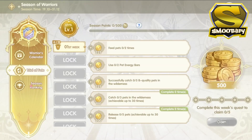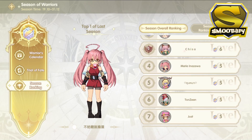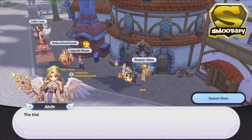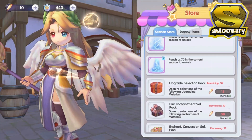The final tab is the Season Rankings, which shows all the players and their corresponding Season Points. You can also check out the Season Store in Frontera near the Refine and Upgrading NPC. You can redeem progression rewards and cosmetics in the Season Store.